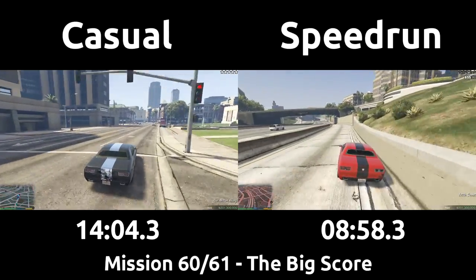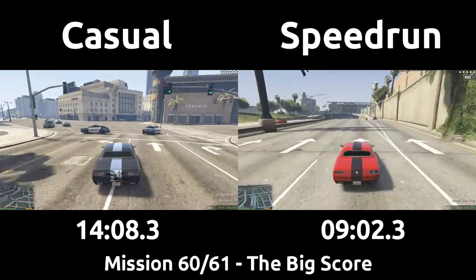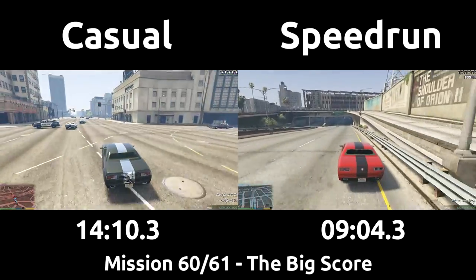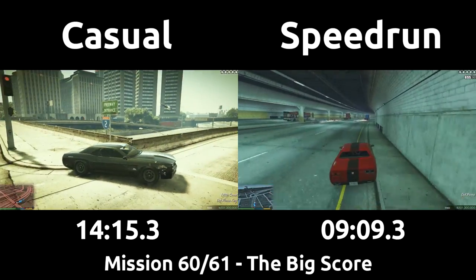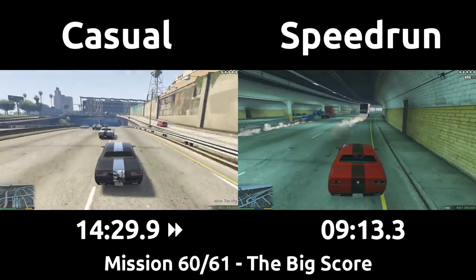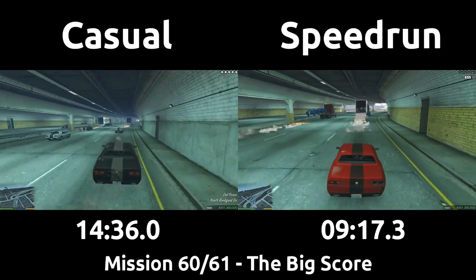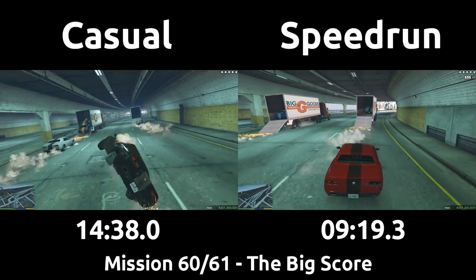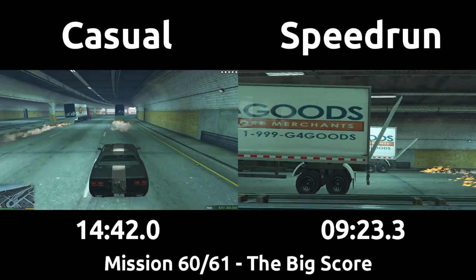If the chopper wasn't crashed, it has a chance to shoot out our tires, which can cause potential problems as you'll see on the casual's screen soon. The speedrun pulls to the right to avoid the rest of the team catching up, then drives into the truck themselves. Watch the casual now — as they approach the forced slowdown behind the trucks, the game flings them into the air because they have at least one tire shot out. It's a weird glitch and can possibly throw you into the other side of the freeway, failing the mission when you miss the trucks.